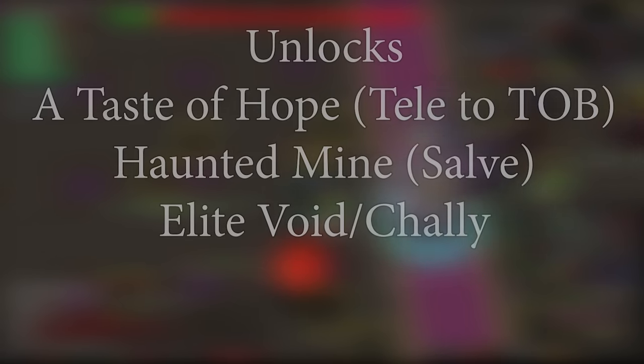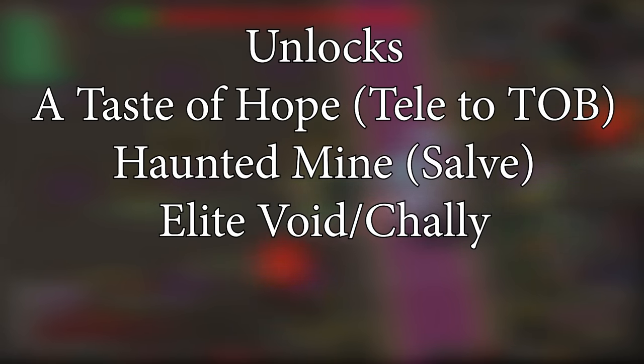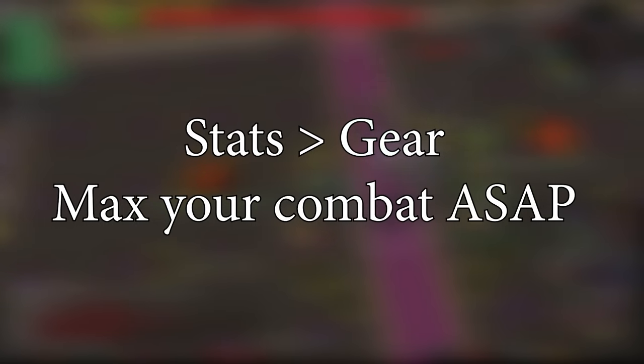I personally just AFK'd combat at ammonite crabs in between raids until I was maxed combat. Having A Taste of Hope completed for the Draken's Medallion is incredibly useful as it teleports you straight to ToB. You also need Haunted Mine for the Salve Amulet, and your Western Hard Province diary for Elite Void and Crystal Halberd. I seriously would highly recommend simply getting max combat before starting ToB if you want to grind it hard for money. Stats are always greater than gear.